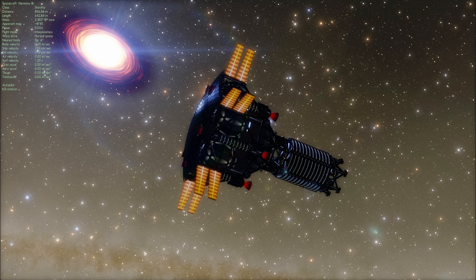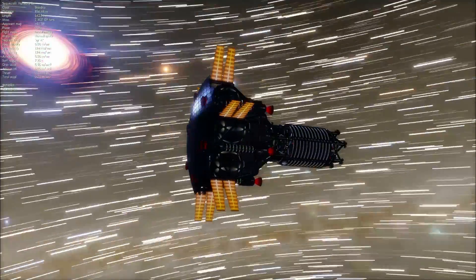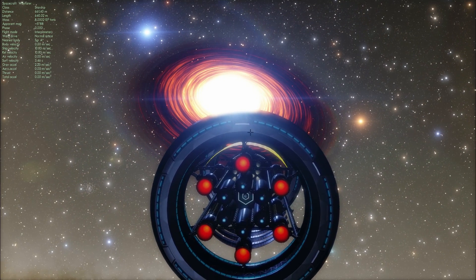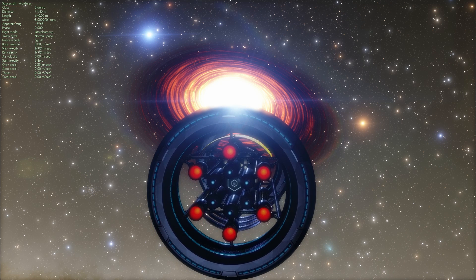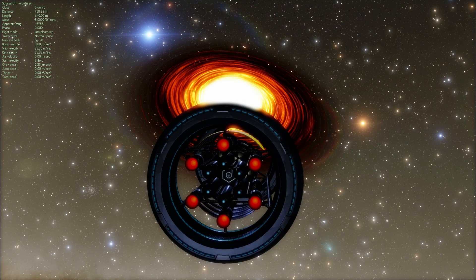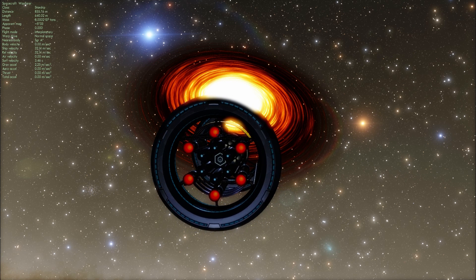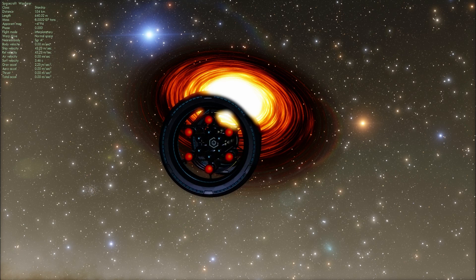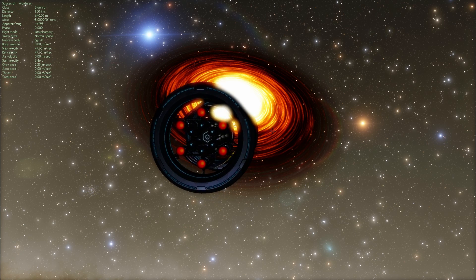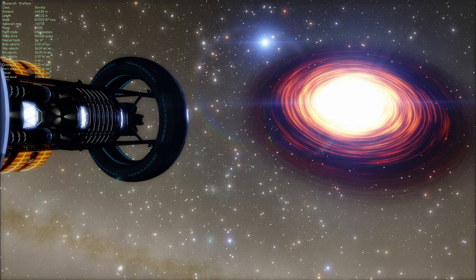So we're going to move a little bit closer and try this again, and let's actually choose a different spacecraft because this one's going to be so bulky looking. Here's our second spacecraft, also a little bit bulky looking but this one actually looks a little bit better. This is Wayfarer, and you can see right away that it starts getting attracted into the black hole even though we've only moved about 120 astronomical units closer — it starts getting sucked into the black hole and moving toward it.